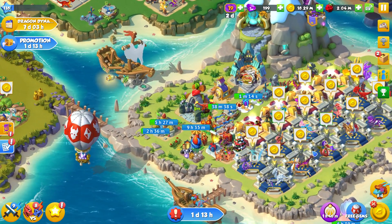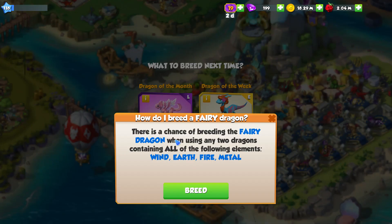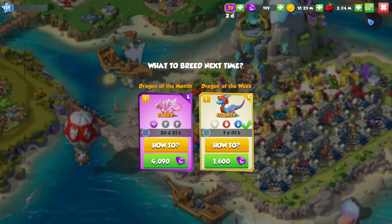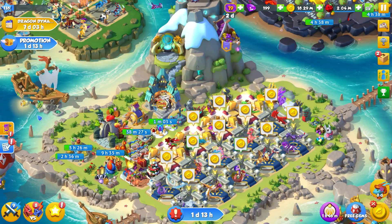We'll keep trying. We've got an entire month to try and breed this Fairy Dragon after all. So we're just going to keep trying our best. It's kind of annoying when you don't get the thing that you want over and over again, but it is what it is.